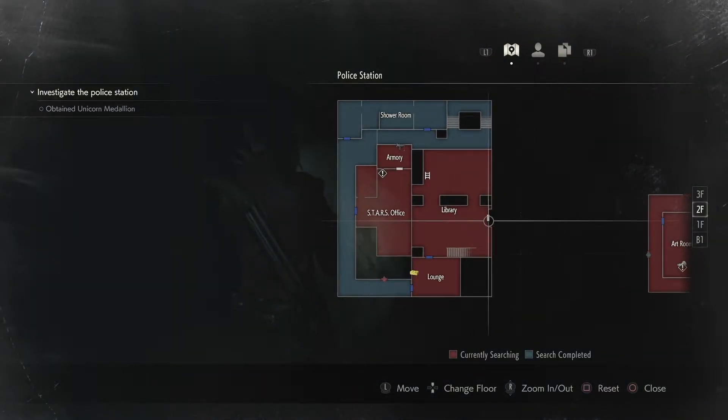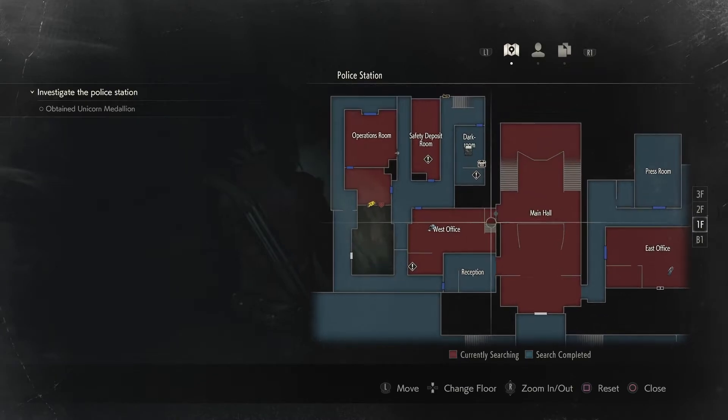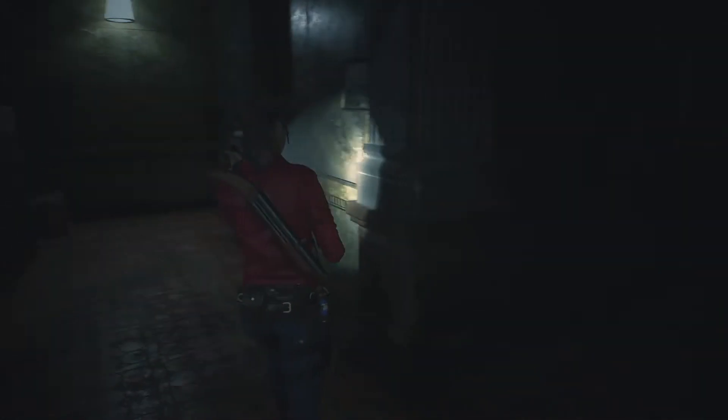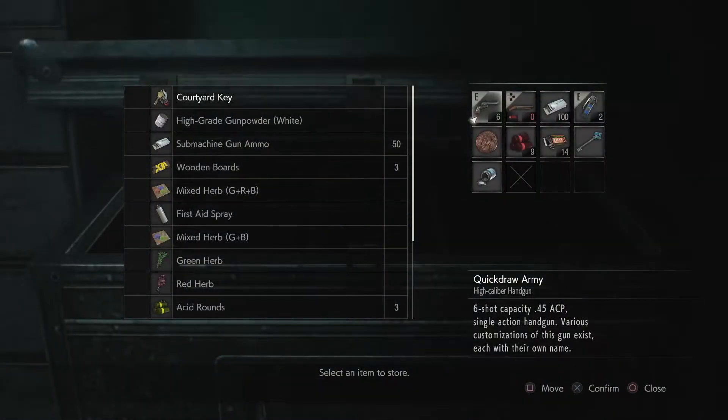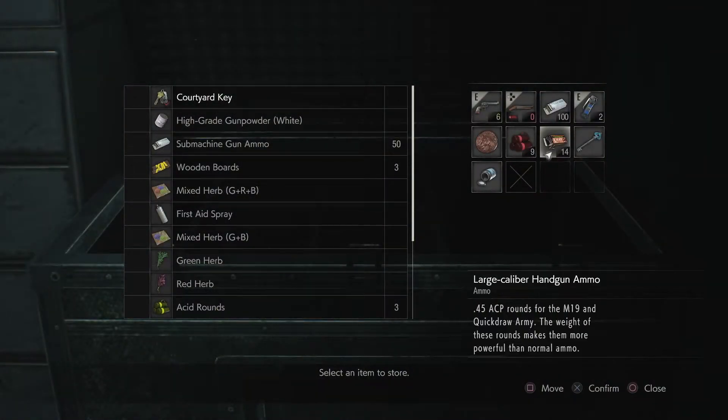Which I believe goes to this door. Yeah, that is... okay, so we can get out. We're finally free! So we have to go back and get the journal again because when the liquor killed me, I forgot to grab it.